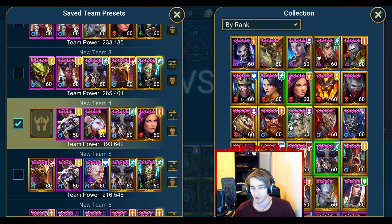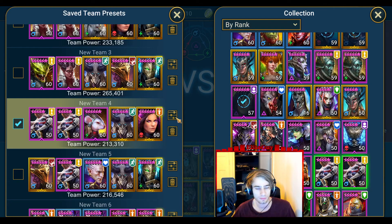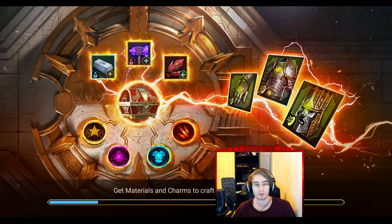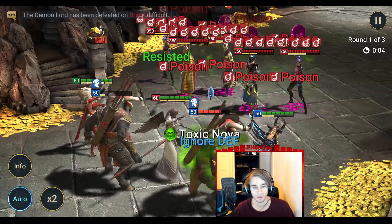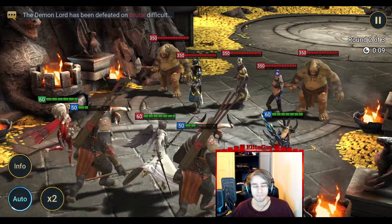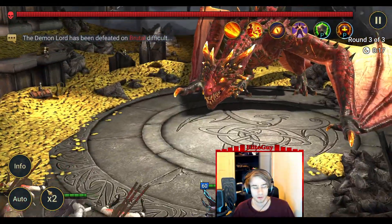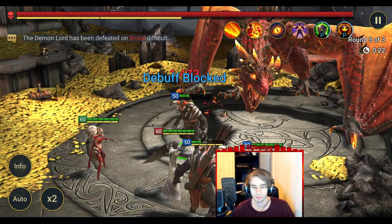Let's actually do that quickly just to show her survivability even more. Where's my second Taurus? There he is. Alright — prioritize that. Yeah, her debuffs are really amazing. Now the boss shouldn't have that many poisons and you will see Fane's solo possibilities.